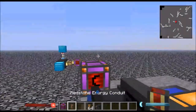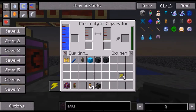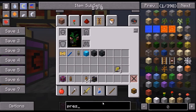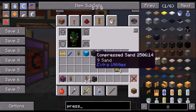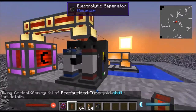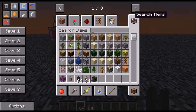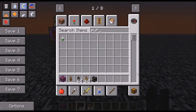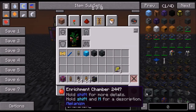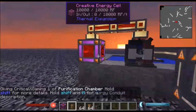You need to actually have power going to that. So this will get power, it will create oxygen and hydrogen. We want the hydrogen to dump out. And then we can get pressurized tubes, which are basically like air pipes from Mekanism. You need these to pump into a purification chamber - you're gonna need that to pump in there, and you're also going to need power.